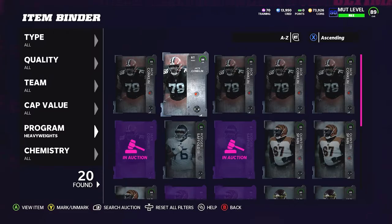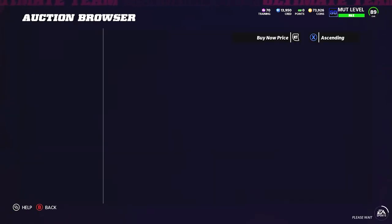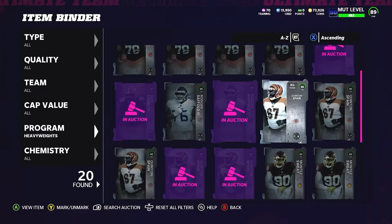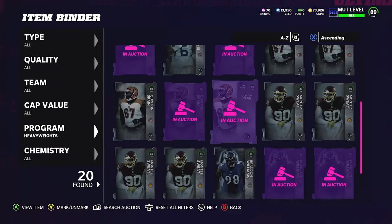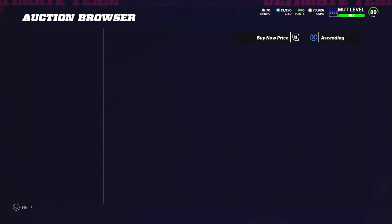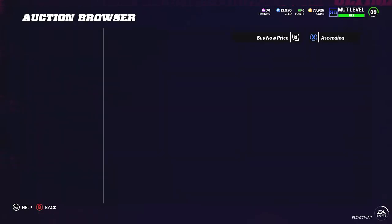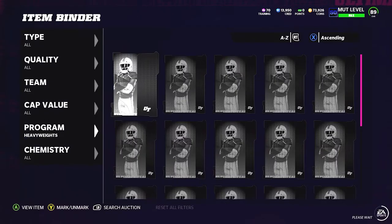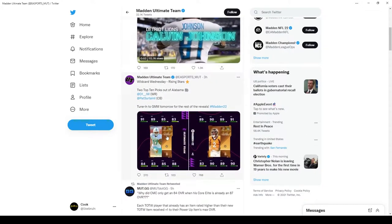I have 20 heavyweight cards in my binder — about 10 Ws and 10 Ls. The 10 Ws going for 150,000 each is 1.35 mil after taxes. The Ls going for 100,000 each is 90,000 after taxes. So it's about 2.2 to 2.3 million coins in heavyweights I'm going to be rerolling. The set costs 97,000 to do, so the Ls are going for 100,000 — you only lose 7,000 coins if you pull an L, and if you win, you get 30,000 coins profit.